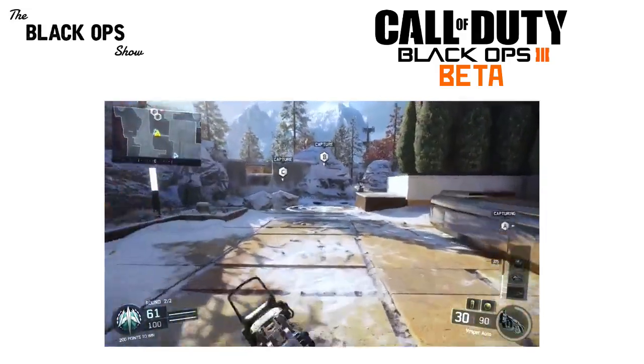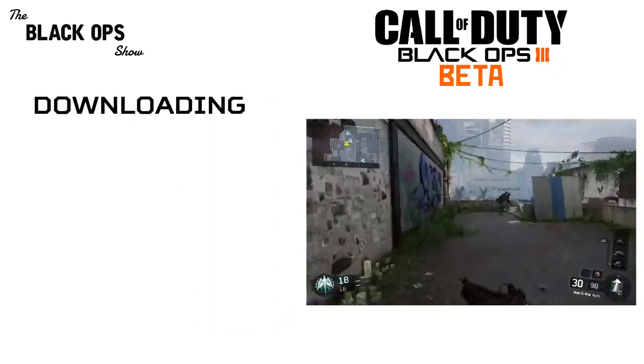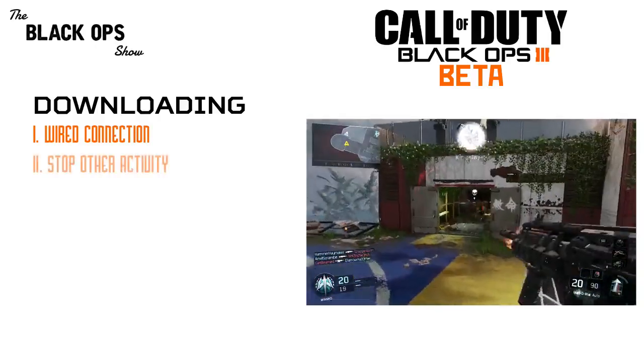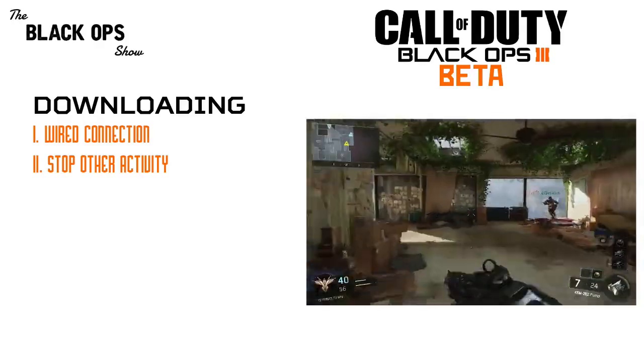Let's begin with downloading. Two basic yet crucial elements that will have an impact on your downloading times are having a wired connection and not doing anything else on your console while the download is in progress. All of the other changes are secondary to having a wired connection and ceasing all other activity.